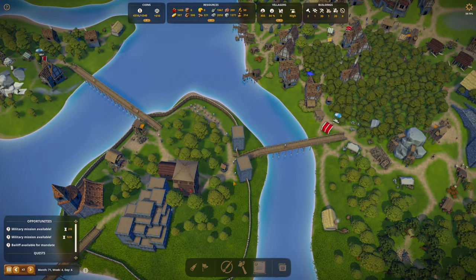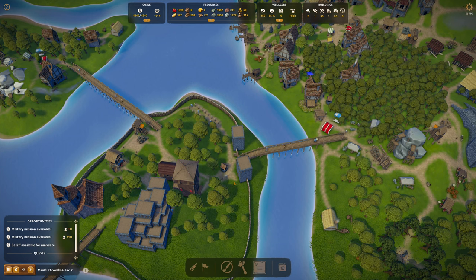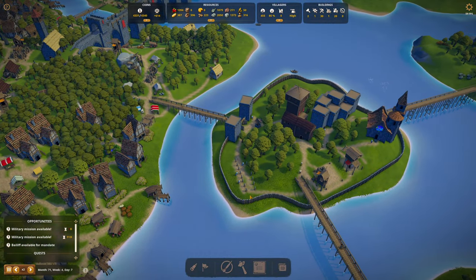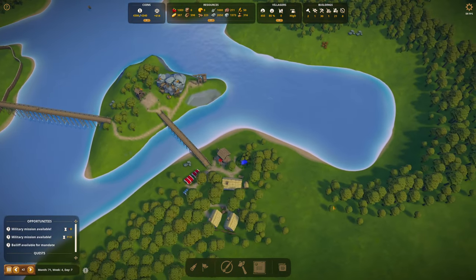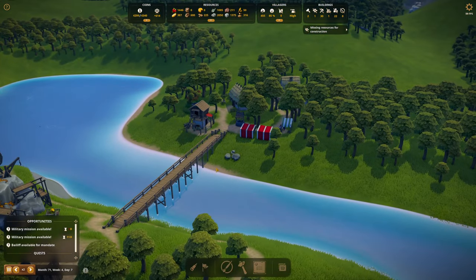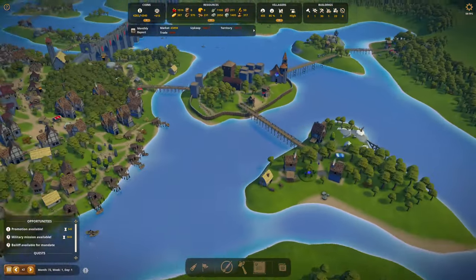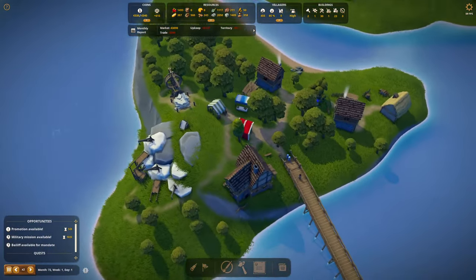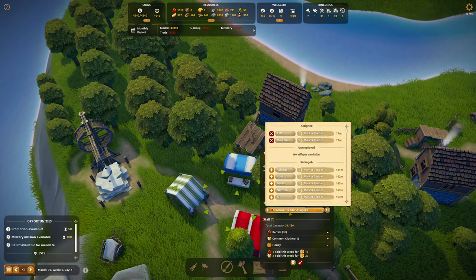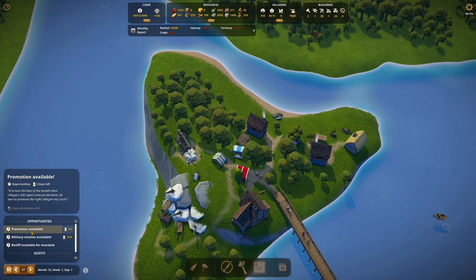We know the soldiers need luxury — the way it works is you go water, then food one, food two, and then clothing, and I'm going to assume luxury. It might pay to follow one of them around. Week four, day seven — we're almost to promotion time. I'm tempted to put a luxury dealer over here. It was on the other side of the world — good grief, the village is so big. There's the promotion. Let's go ahead and do the promotions that are available.